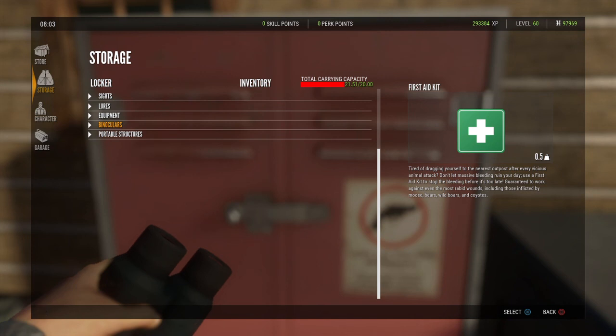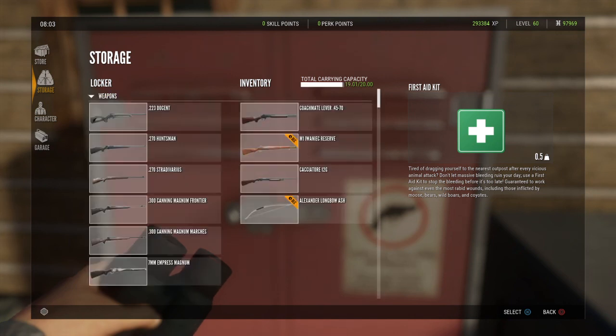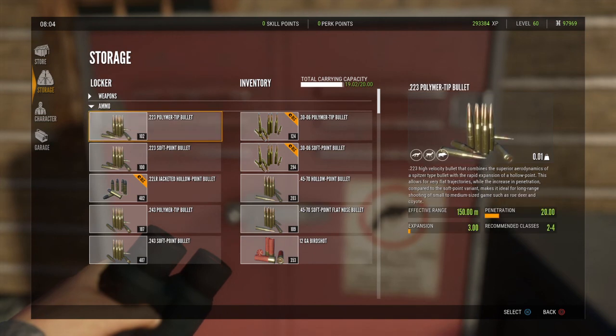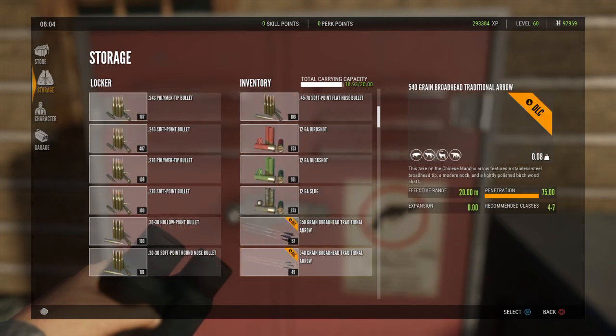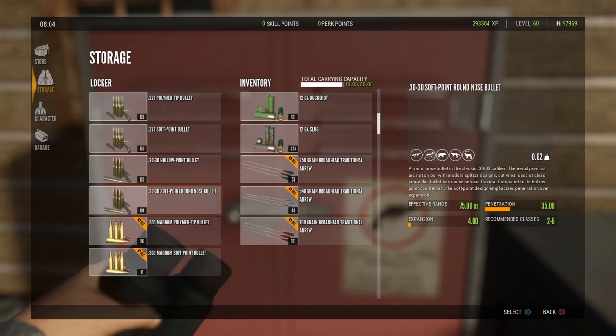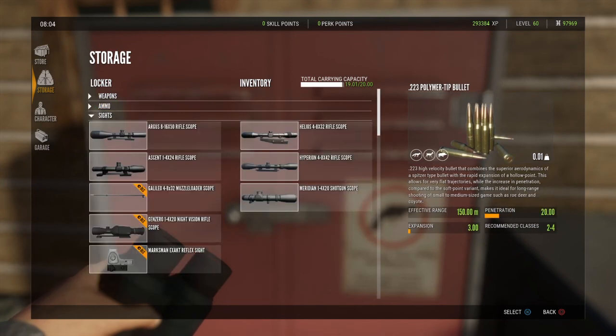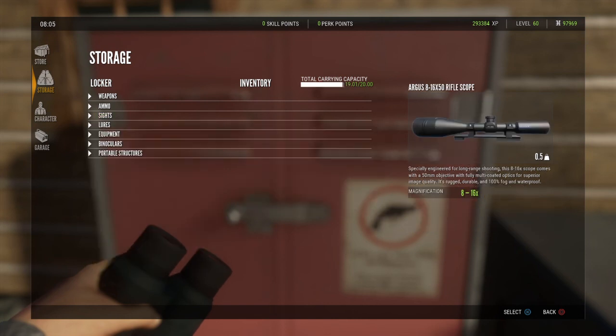I can just double-check really quick. I can go and select and check: I've got my four weapons that I wanted. I can press over to the right and confirm: do I have all my ammo I wanted? Yes, I have it. And that's why we close these categories — so we can just take a quick glance at what we have in our inventory.